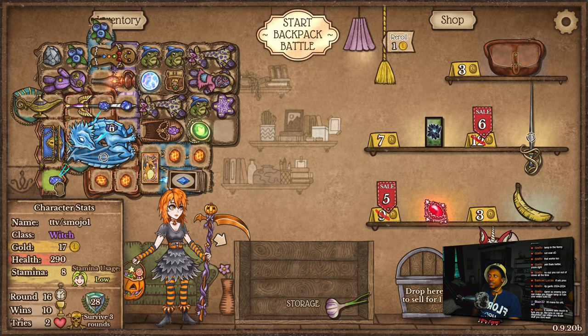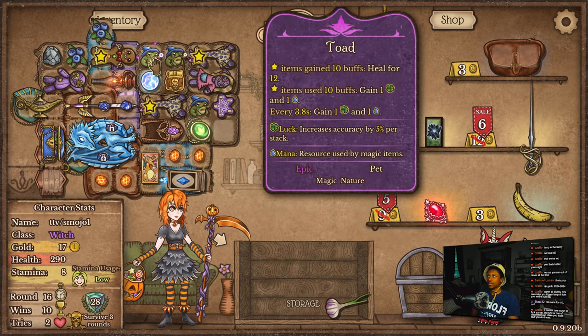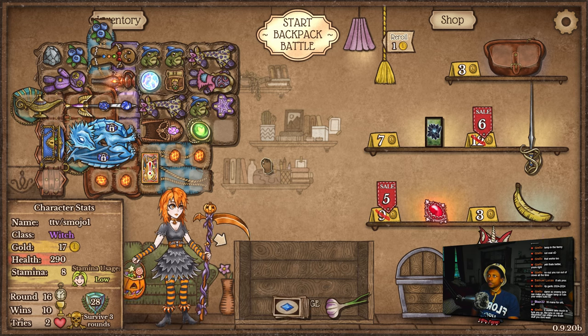I want more blue gems though. Pretty proper ice and fire build — we need the W key, some blue jewels. I think that's the only thing we need right now is just blue jewels. Maybe another misfortune.